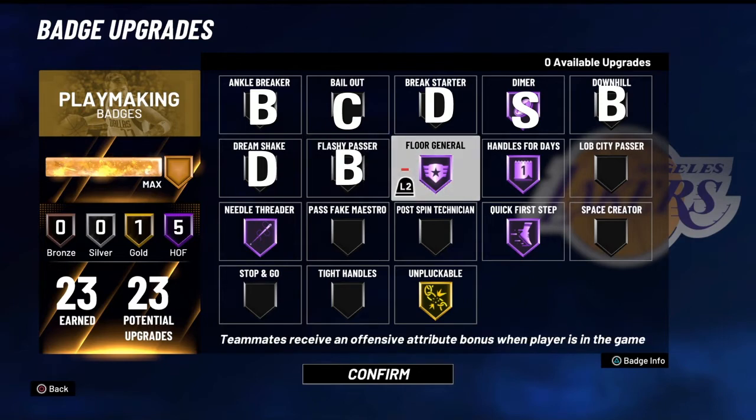Floor General — I'm putting this in the A tier, borderline S tier, because I feel like this is definitely the most important playmaking badge for your team. Turning inconsistent shooters into great shooters is very important.